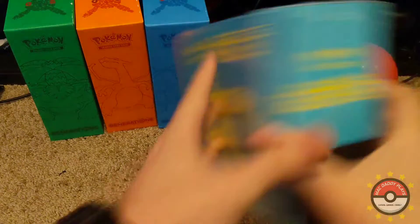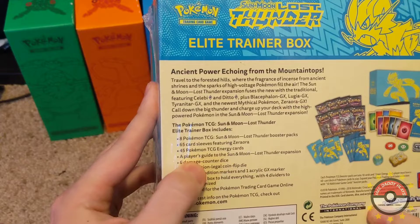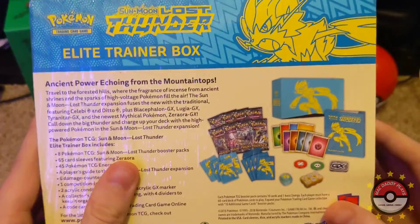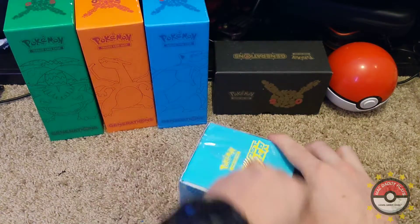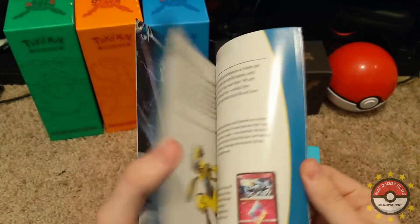There it is — the Sun and Moon Lost Thunder Elite Trainer Box. The box includes eight packs, 65 sleeves, energy cards, expansion dice, a coin marker, and a collector's box. So it's gonna be one of the most packs we've opened up in a single video so far for MacDaddyPlays — that's crazy. They even got art on the inside.